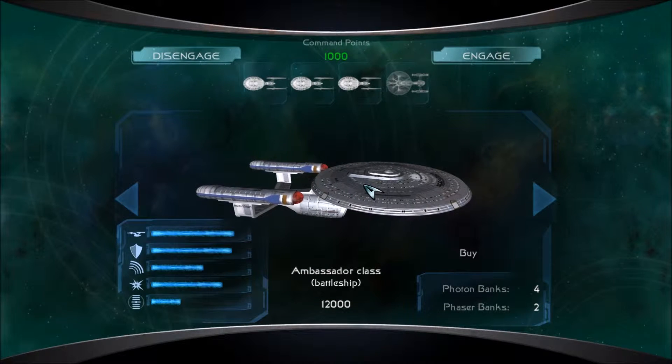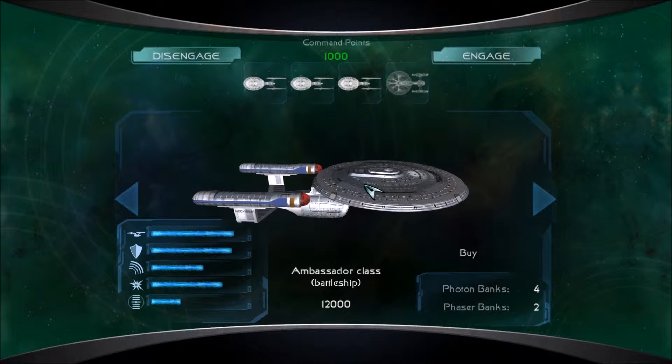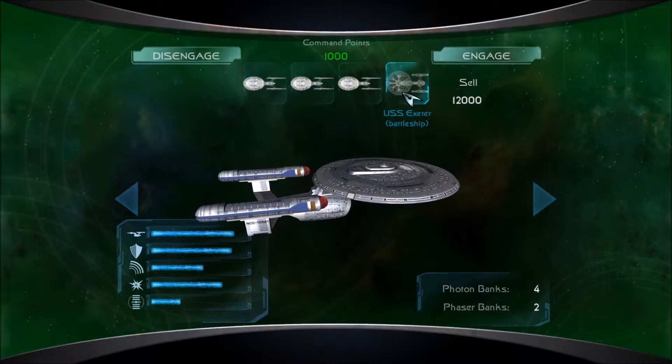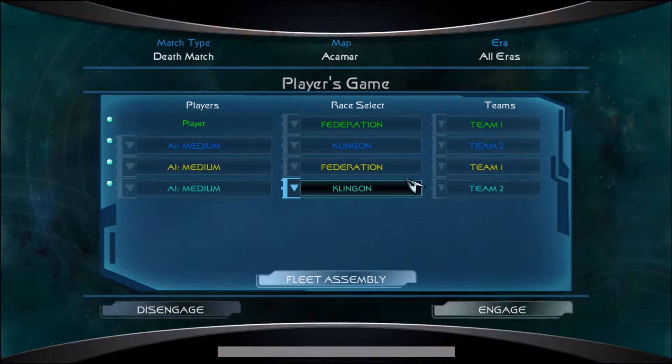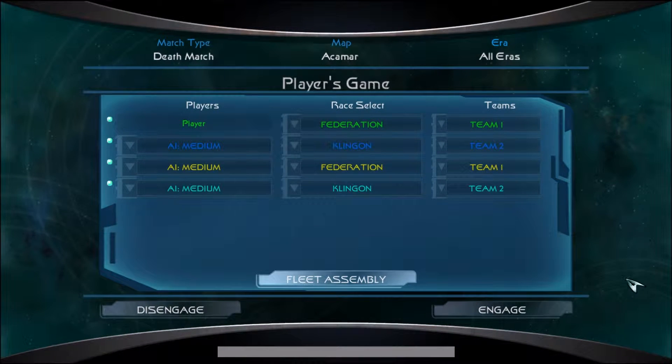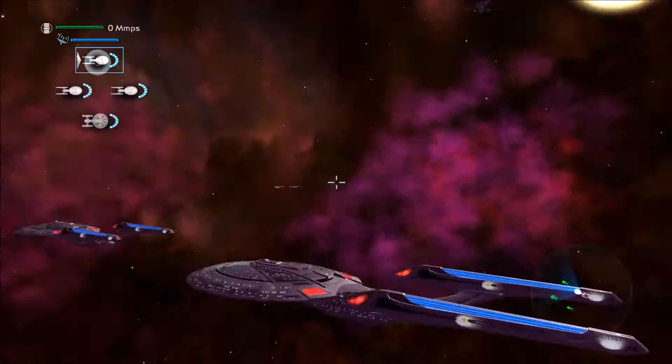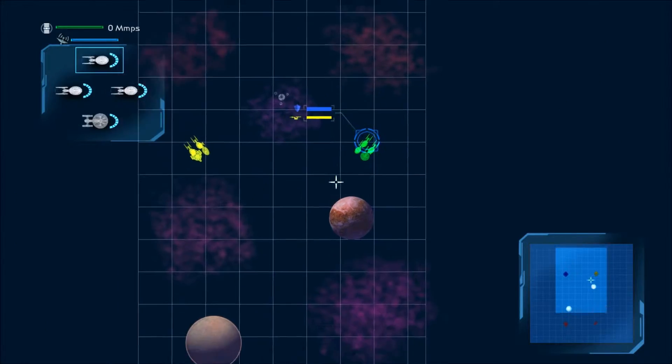Hey guys, I'm FoxtrotDelta, and welcome back to some more Star Trek Legacy. Today I'm going to be using these three Sovereign-class ships and one End Master-class ship to fight the Kleons at Ackermar, and there's going to be no respawns, so we better win. We have the Enterprise — that's all that counts. Let's get into this.